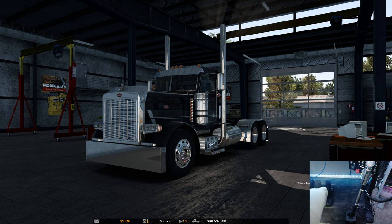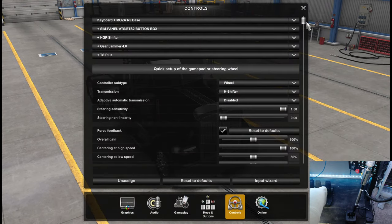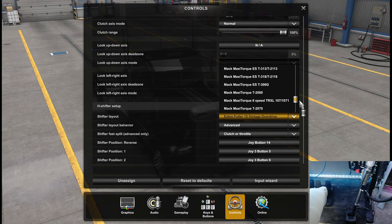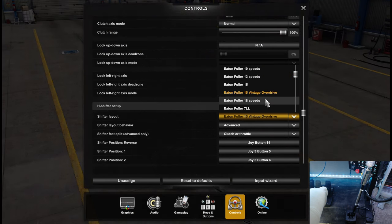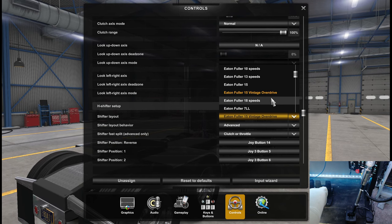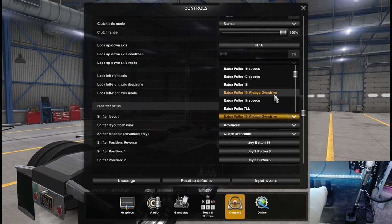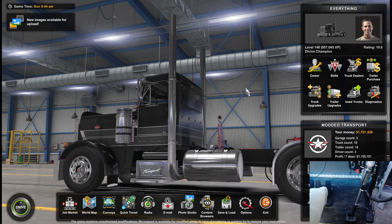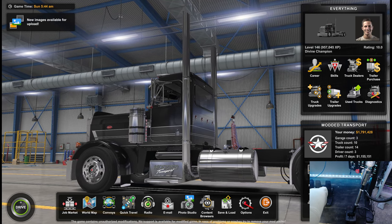Now I'm going to show you guys how to install this. We're going to go over a few things as we go down the road, but I'll show you what it looks like in the game. Go to your options, controls, and you'll notice it right here — Eaton Fuller 15 Vintage. I do have quite a few other transmissions in here. They are from a gentleman named Fury. My good friend Cereal Black helped me make sure they're the right ones. Now let's jump back to the desktop — but before we do, save your game. Save the game, and I'll show you why.